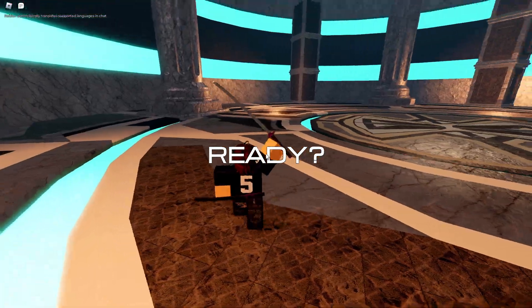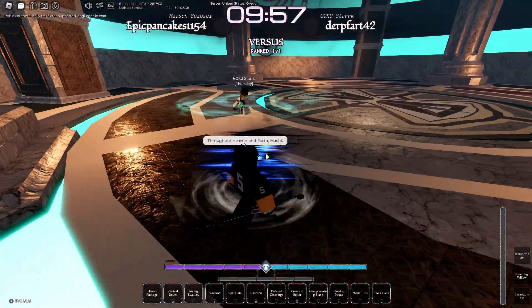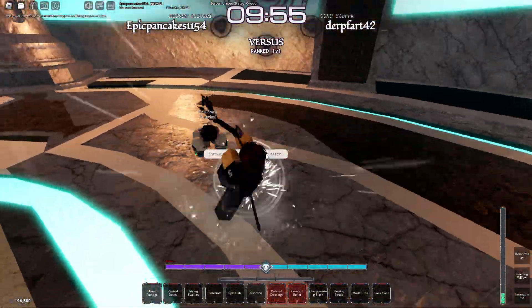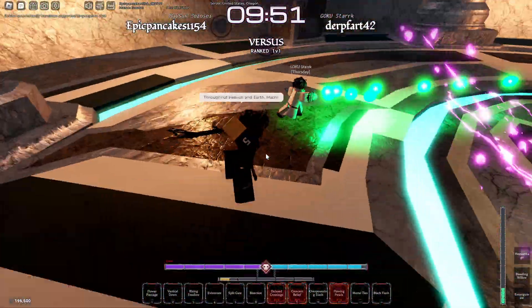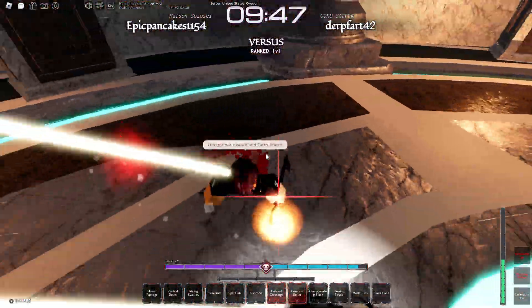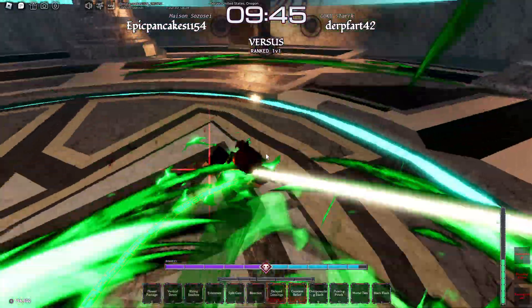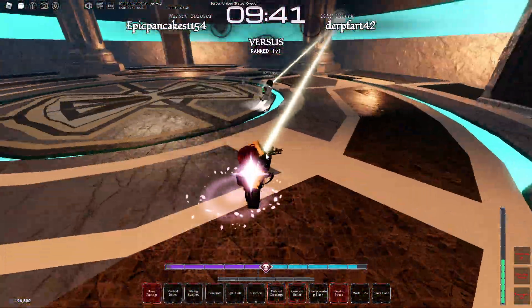Alright, so next match. I can't tell if I already fought this guy earlier — I don't think so. Block, just block this. Let's do Flowing Petals into that — hit him with this into Hemorrhage. I have Blood, so I didn't take damage for any of those moves.